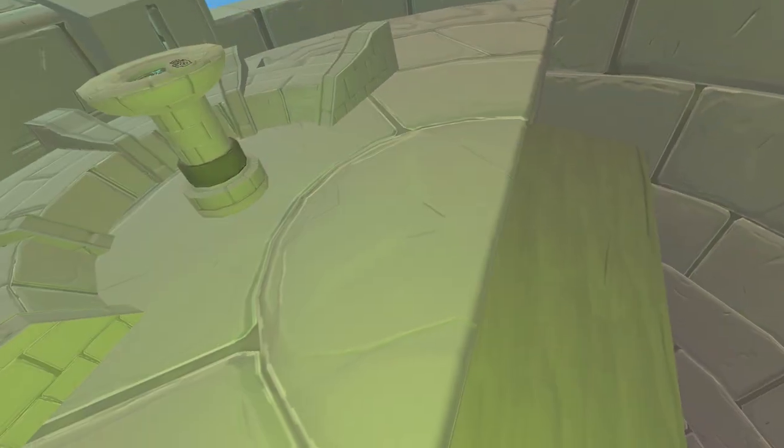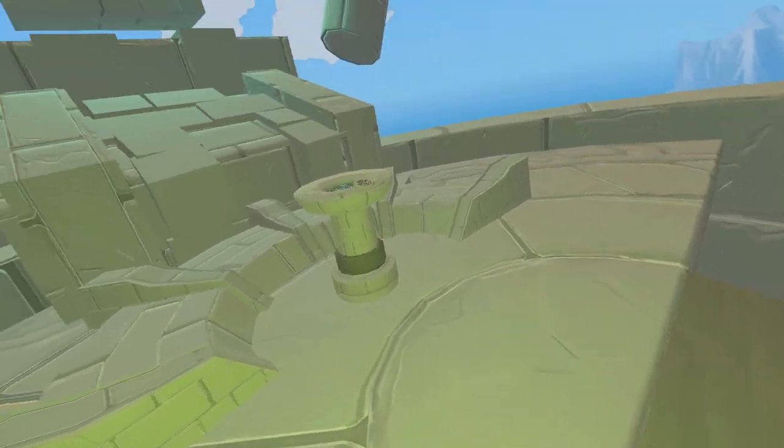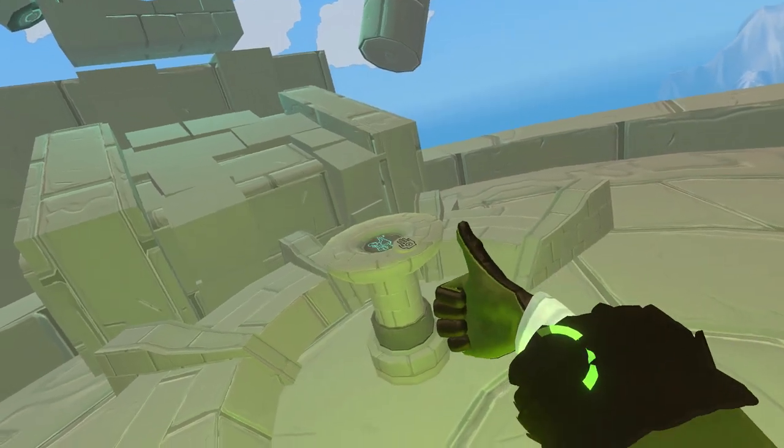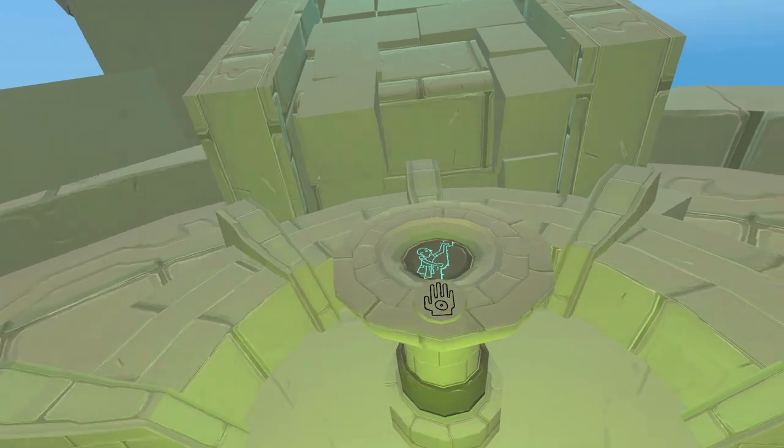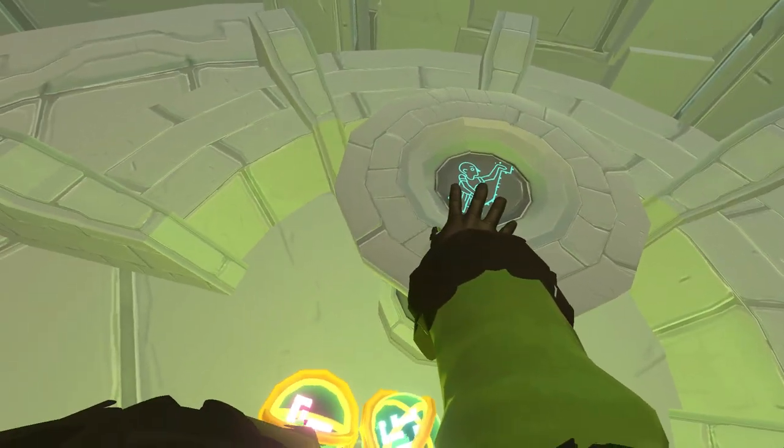Also make sure you climb from the side instead of the front. Once you get to the top, you are done — put your hand on the altar to teleport down. You have successfully completed the tower.